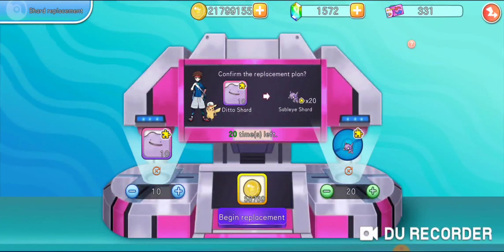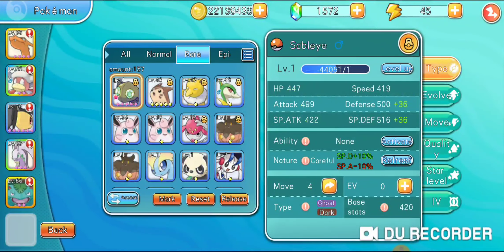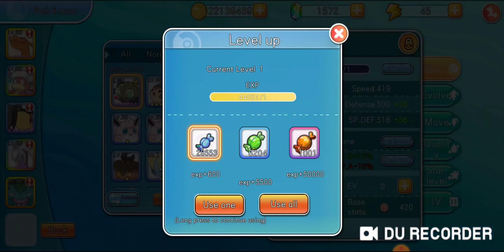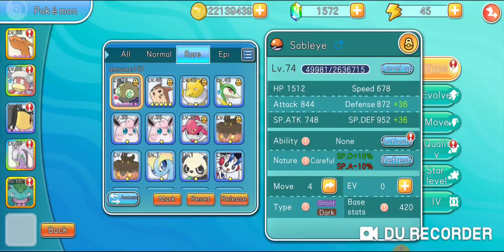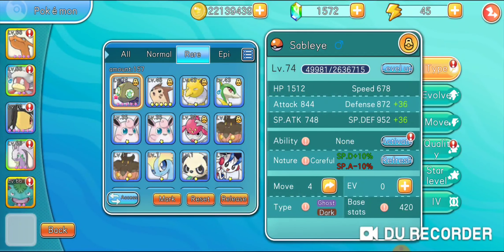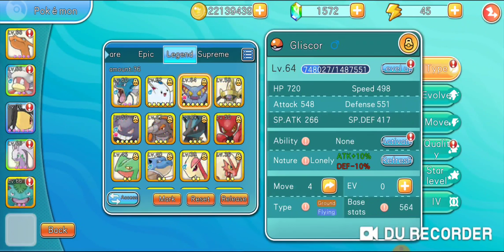All you have to do is get the epic to rare shard replacement and I'm honestly getting pretty close here. Star level - boom, halfway there already! Let's see how many candies I have - if I use these all, boom, level 74. And I still have 236 left plus all these other ones as well. So honestly so far so good guys - I will be doing the same thing now for Gliscor.